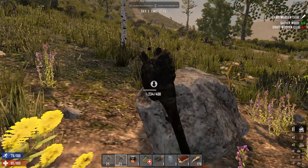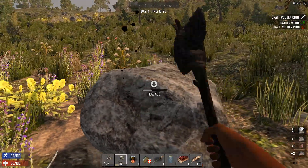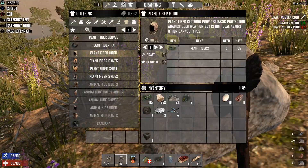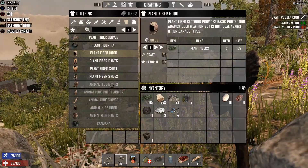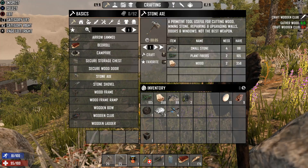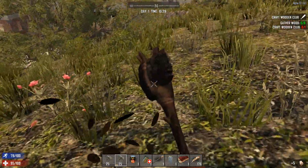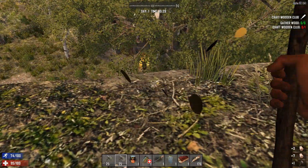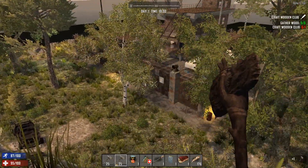I miss being at the point where you have a pickaxe. There are just loads and loads of zombies. We need another stone axe — two of them. We're definitely not ready to head to a POI just yet because there's just so many zombies.